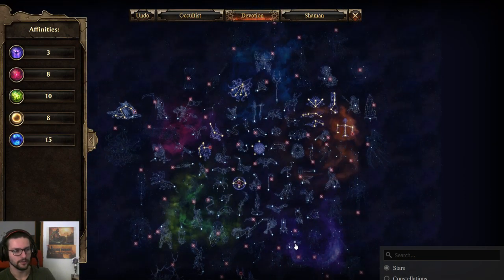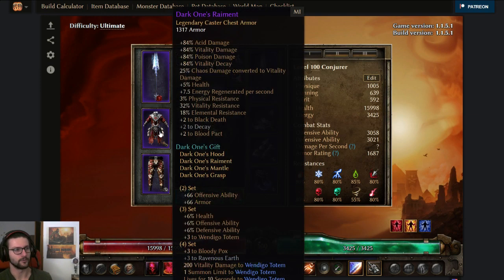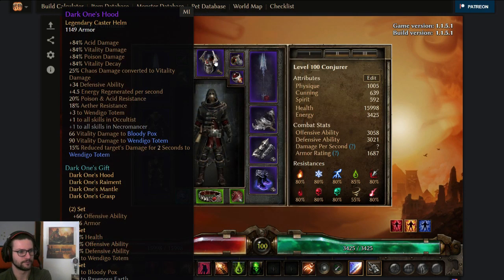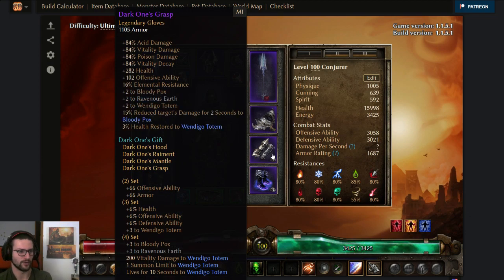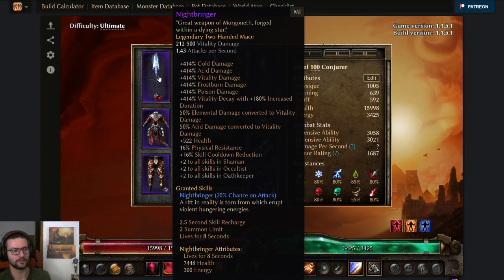Those are the final devotions for this build. Now let's talk about the gear. The gear might seem really overwhelming at first, but it's actually a very nice build for beginners. Vitality casters are always good for beginners in Grim Dawn — really good, lots of leech, really easy to gear. Conjurer is a very perfect class for that. First we have the Dark One set — can be farmed in the Lokarr Dungeon, so it is target farmable. It's strong because of physical resistance and it has plus to all skills for full Conjurer — it's crazy good for this build.